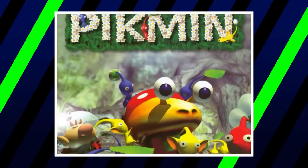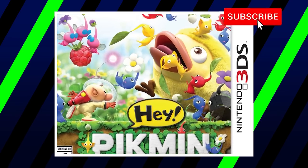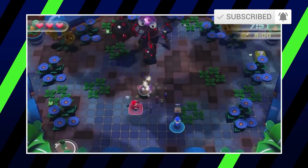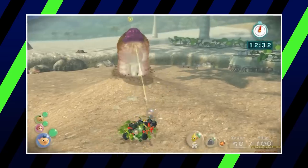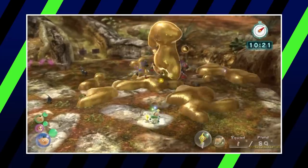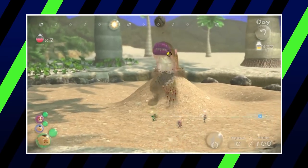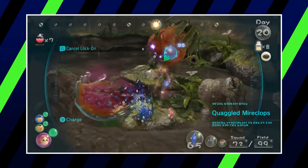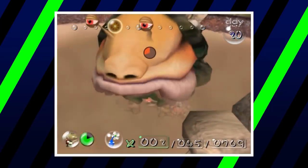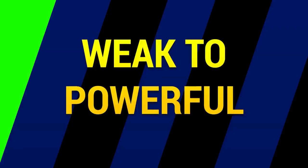Let's start off with some ground rules. First, we're only looking at the three main games in the Pikmin trilogy — spinoffs like Hey Pikmin or Pikmin Adventure in Nintendo Land are too different to rank fairly. Second, many bosses appear in different games with varying difficulty, so we're judging them in their prime based on their most powerful appearances. Finally, we'll look at both defensive stats and offensive abilities, including how easy it is to evade attacks.